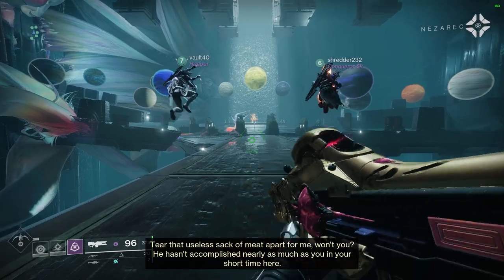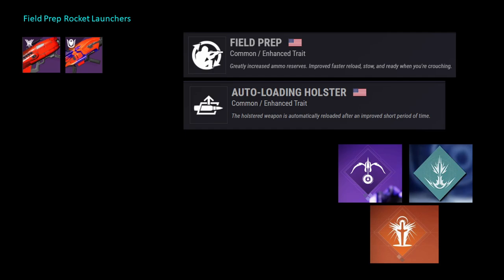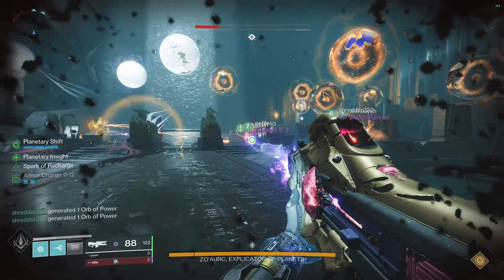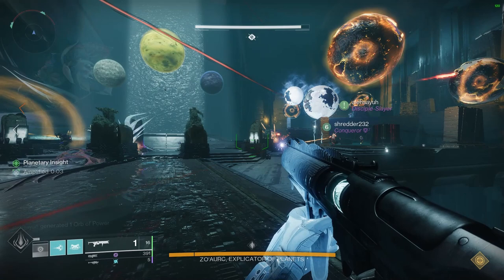Planetary boss. This encounter is all about identifying which planets are the ones you need. DPS ideas: Starfire Warlocks melt the boss. Anything with explosive light and these subclasses are great — even machine guns melt now. Any rocket will be fine if you don't have those. There are only two parts before DPS. First, gather all light-glowing planets to the left side and all dark-glowing planets to the right side, so you end up with only light planets on the left and only dark planets on the right.